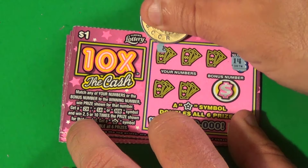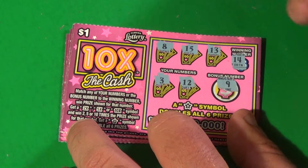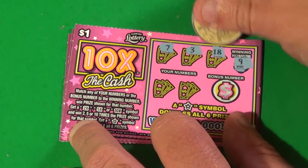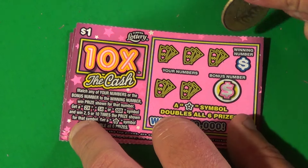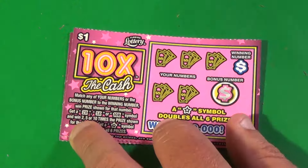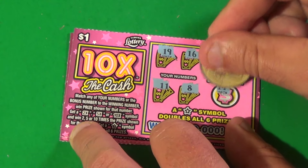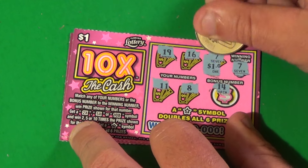Next one: 14, 8, 15, 13, 3, 12 — another dud. Next one, we want a 9. We have a 7, 3, 18, 16, 17, and 6 — no good. Next ticket: 13, 15, 3, 9, 7, 18, and a 4. Next one: 7, 19, 16 — there's a 7, 11, 8, and a 14. The new 10x the Cash has officially won this face-off, and it has another 1 dollar.